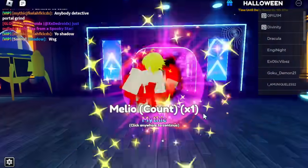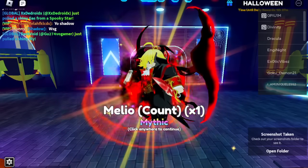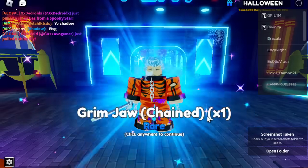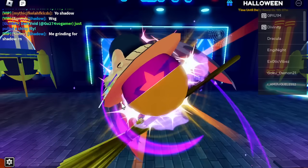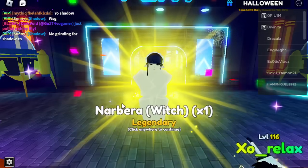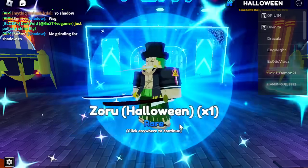I need the Noob2Pro account popping off, or what? Oh my God, we just got another Mythic skin. What the hell? Yo, we just got Meliodas Mythic skin. Bro, the luck is insane. That's insane. I don't know what the luck ratio is on that, but... Oh my God, we got a Narbera skin.